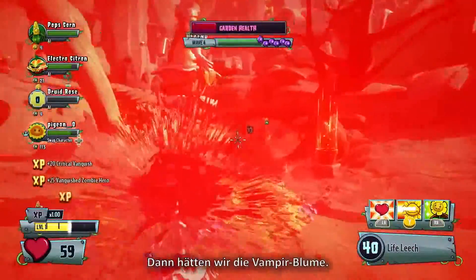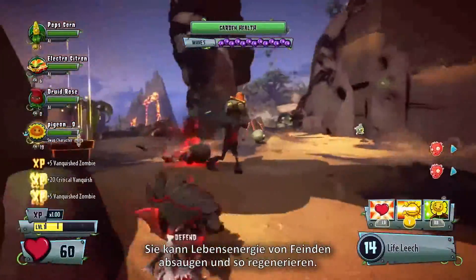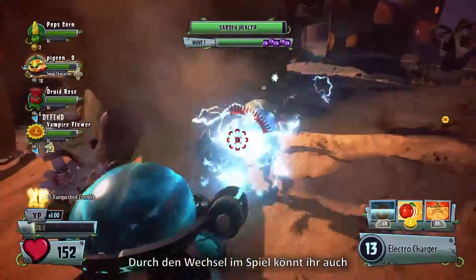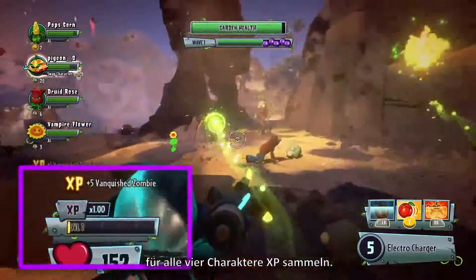Then there's Vampire Flower. Her Life Leech ability steals health from enemies and adds it to her own. Hot swapping also lets you earn XP for all four of your characters during gameplay.